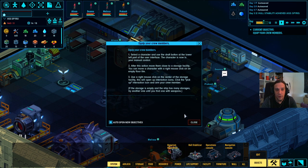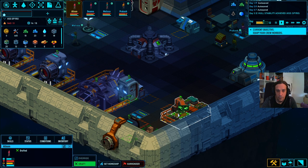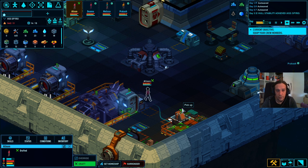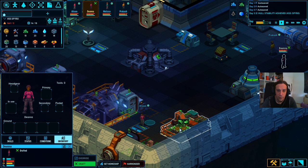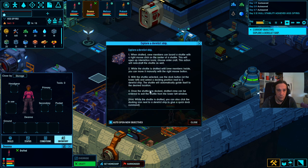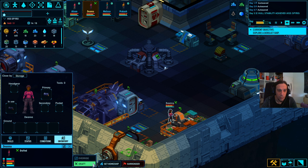Equip my crew members - select the character and use the draft button. After this, move them close to the storage facility. I want to pick up things - we have one shotgun. Then we can undraft them. We need to do that with everybody. Explore a derelict ship - let me equip all my people first.